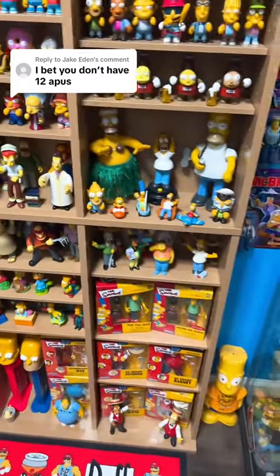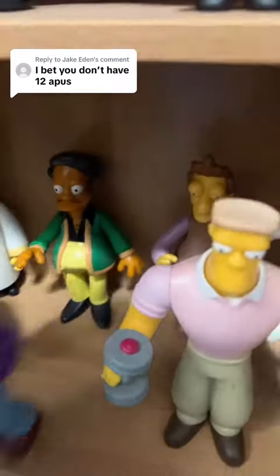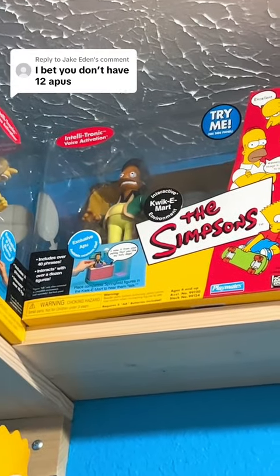Now they did make a World of Springfield figure. I wasn't sure if I had him outside of the box, but I do — so I have him right there as number seven. We're actually getting pretty close; I didn't even think I'd get this far. We have him way up there as part of the Quickie Mart set, so that makes eight.